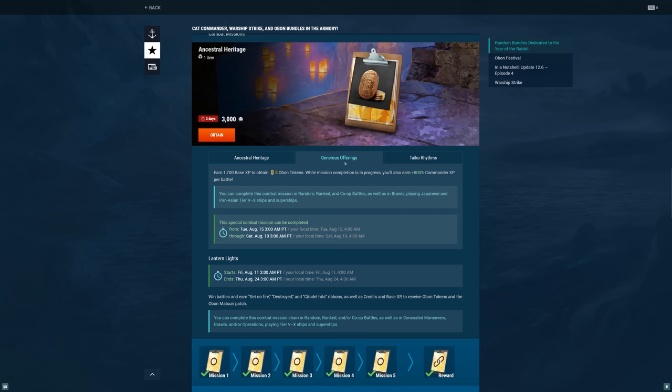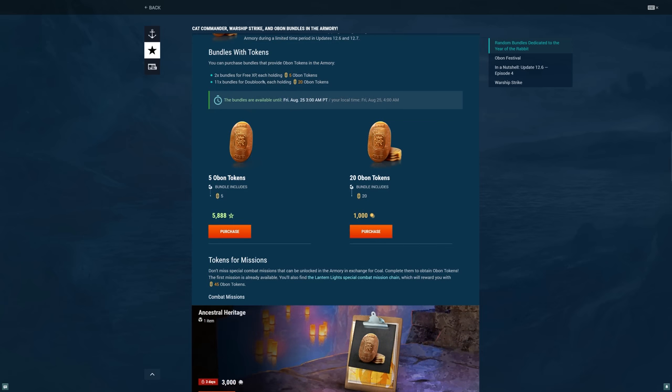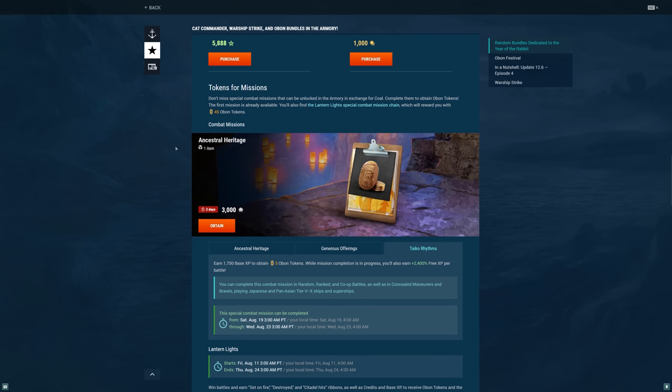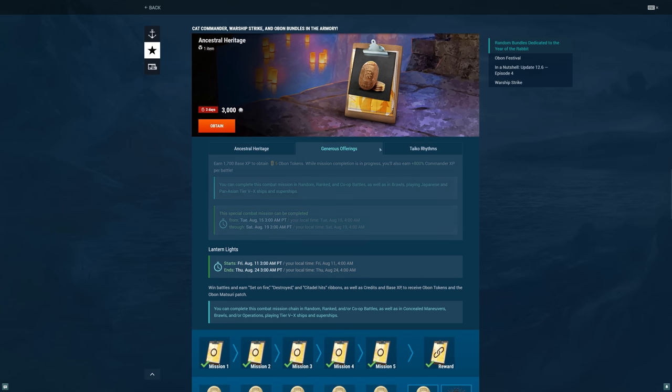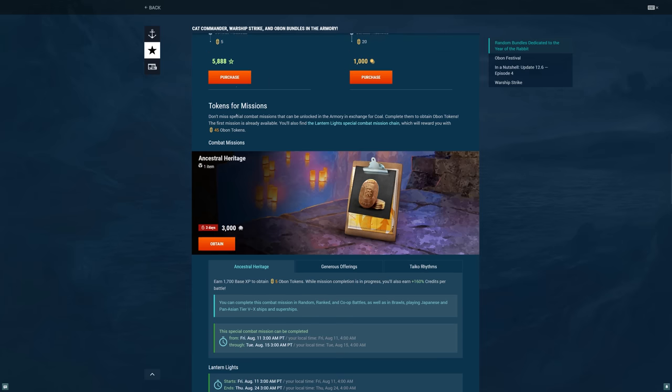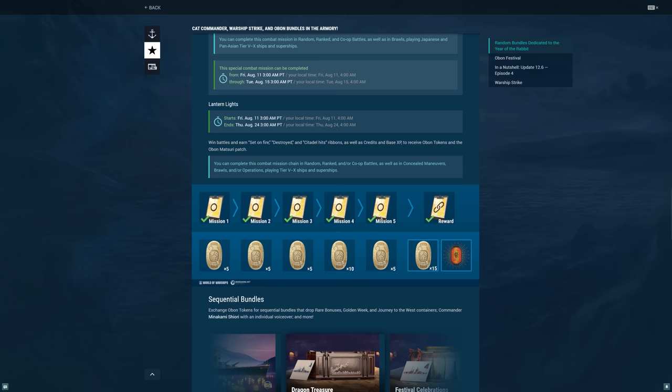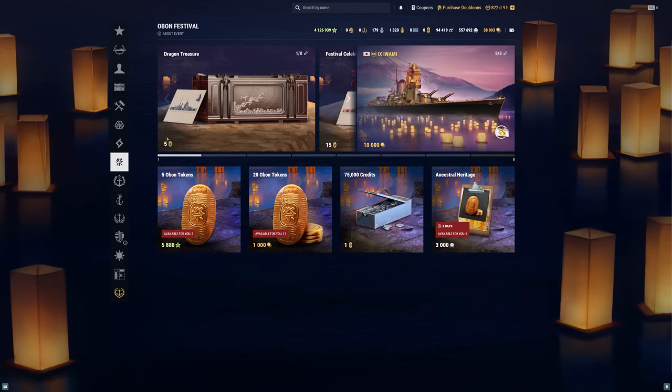There's also Generous Offerings — hilarious name — for five tokens, and then the last one, also five tokens. So if my math is right, we're getting 10 tokens from free XP, add 45 for the main mission, giving us 55 tokens. Then we get five from each of the three purchasable missions, which gives us 70 tokens total without spending real world money. That will cost you some coal, some free XP, and a lot of time to grind through these mission chains since there are five of them and 15 of those tokens are locked behind the final reward.